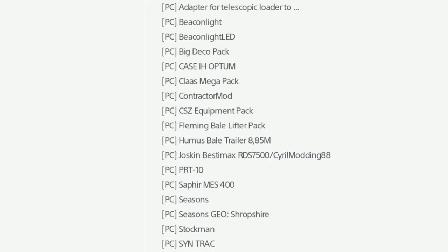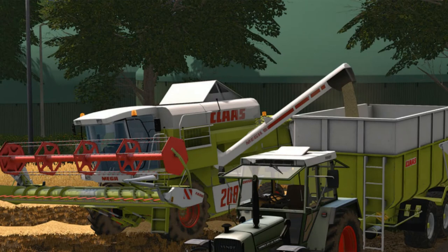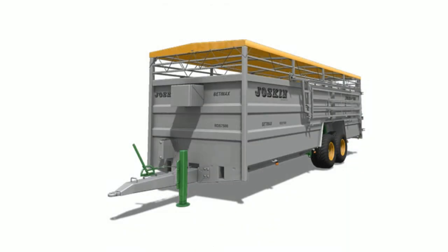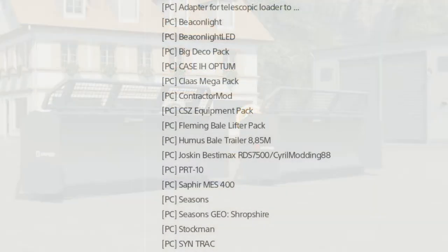Now let's look at what's new today. Starting from the top for PC: we have the Adapter for the Telescopic Loader, the Beacon Light, Beacon Light LED, the Case IH Optum, the Claas Mega Pack is back in, the Humus Bale Trailer 8.85, the Joskin Betimax RDS 7500, the Sapphire MES 400, the Stockman, and Sintrack is in the list.